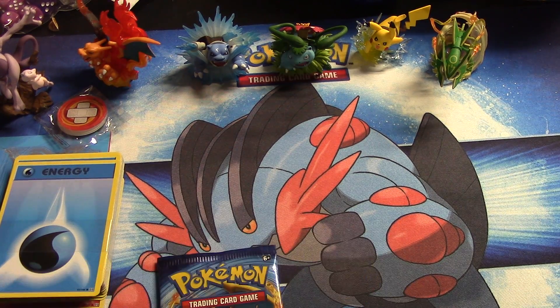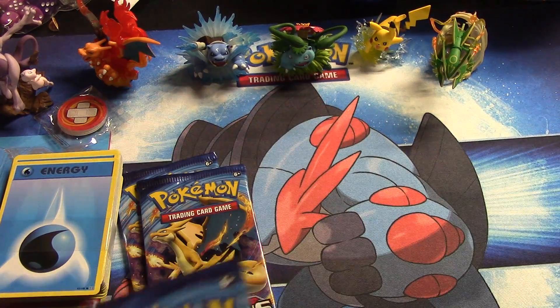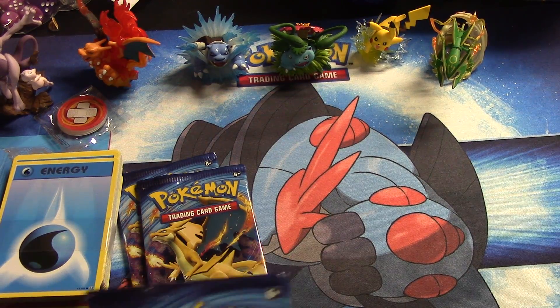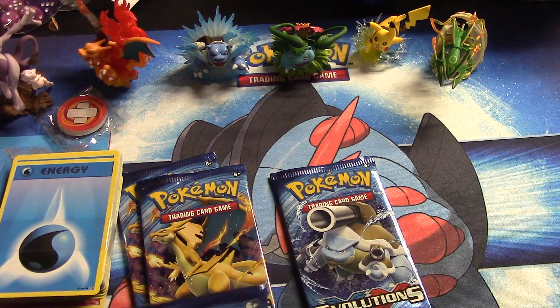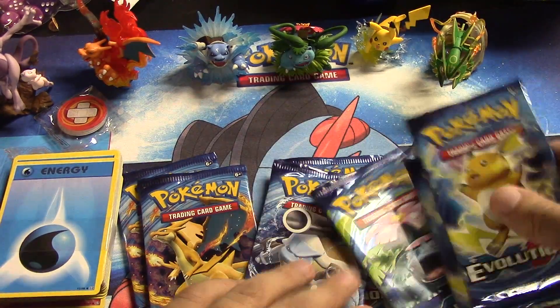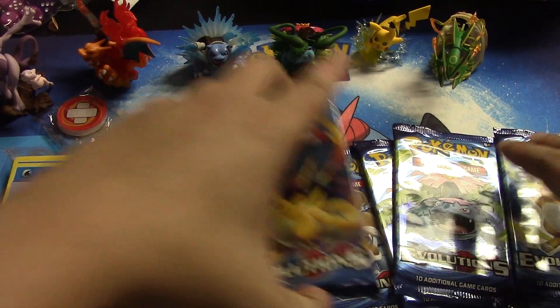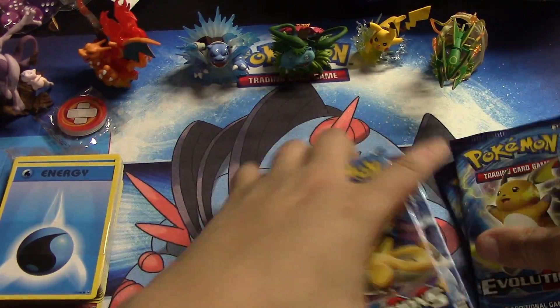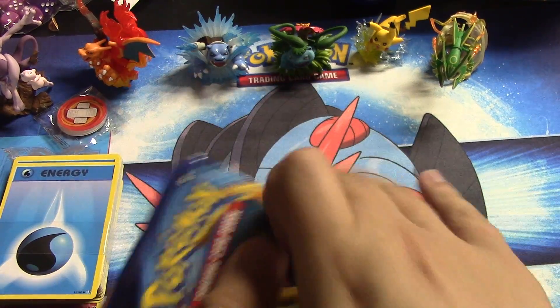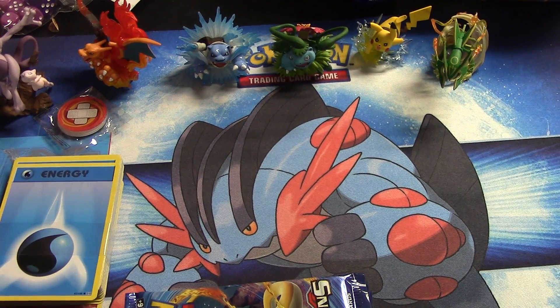All right, we'll sort them by Pokemon. It looks like we have two of each, which is cool. So we'll start with Charizard, then go to Blastoise, then Venusaur, then Raichu.